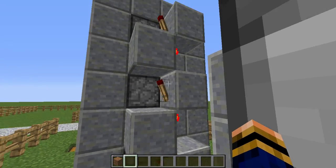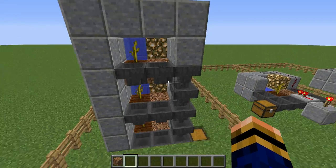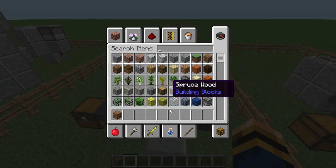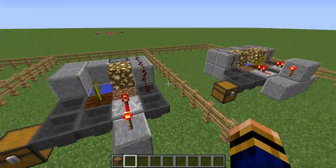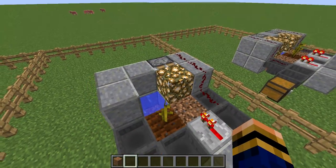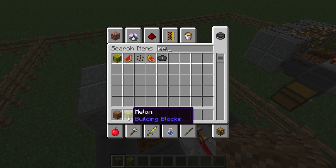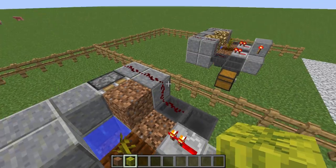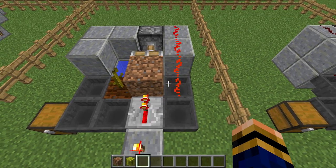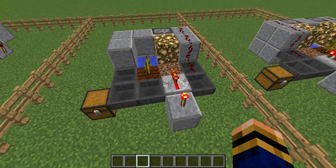When it activates, it makes all of these pistons go forwards, cutting and collecting the melons. Now, the block being pushed out by the sticky piston needs to be glass, glowstone, wooden fence, or something that a redstone pulse cannot travel through. If it can, the signal jams the whole thing — it will literally never work again. So always use the right block type there.